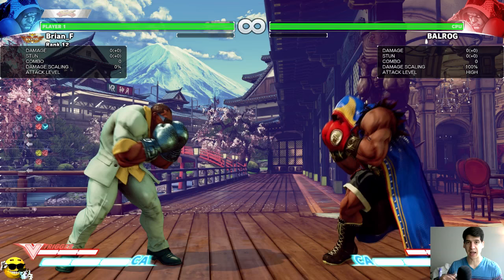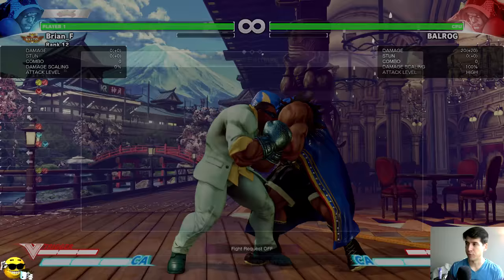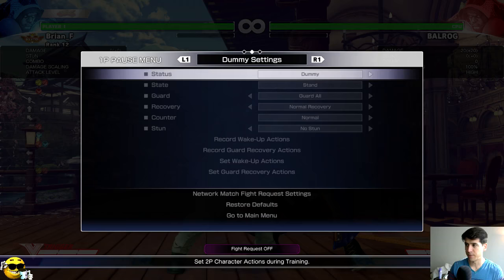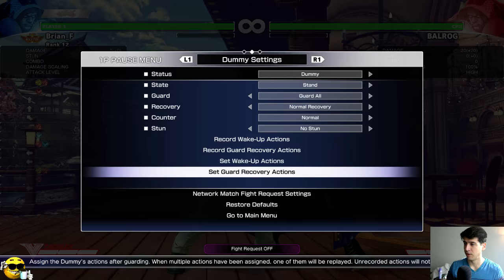The longer you charge it, the more damage and the more advantage it has on hit and block. Each level of Balrog's turnaround punch increases in advantage by one frame. I recommend getting the Frame Assistant Tool — it might be called Frame Advantage, the app is called FAT — it's in the App Store and it's very useful.